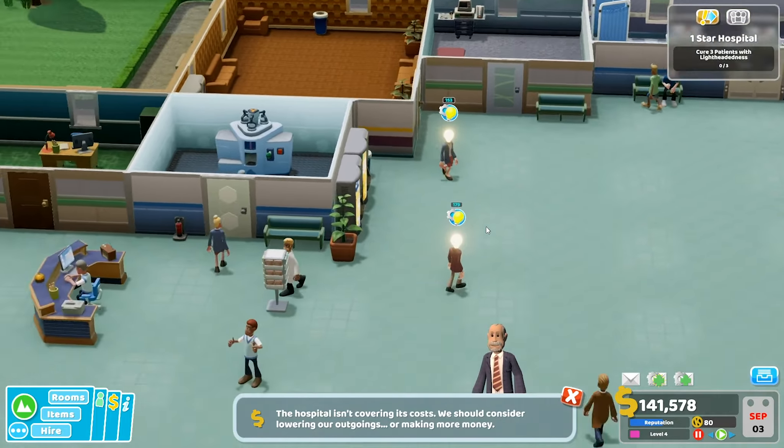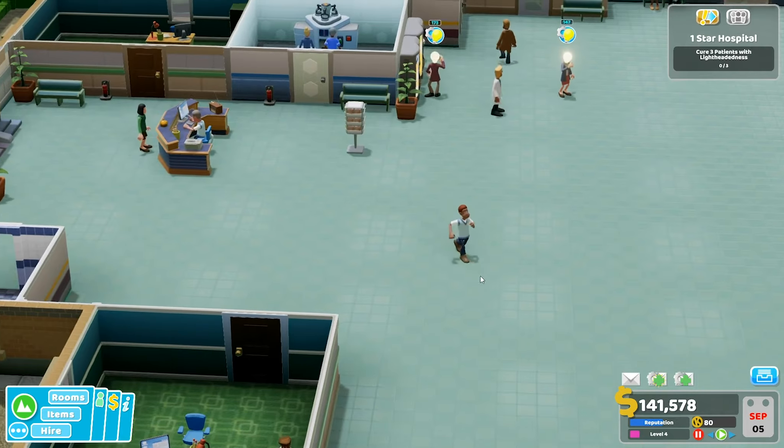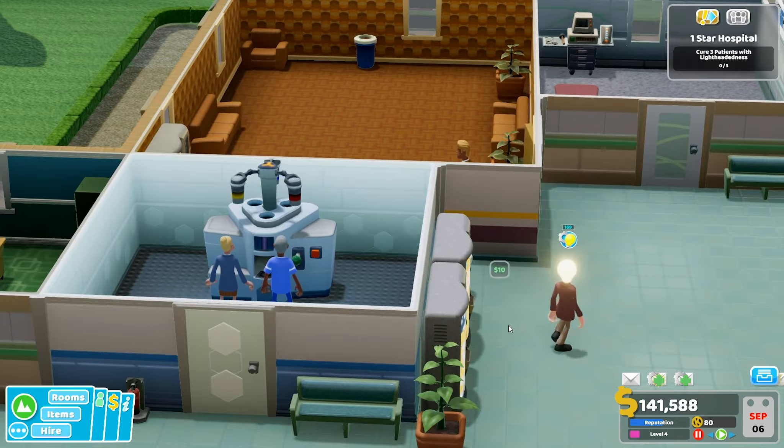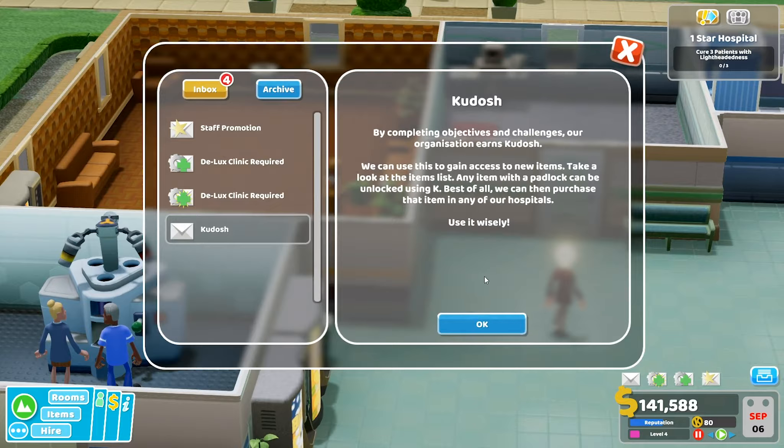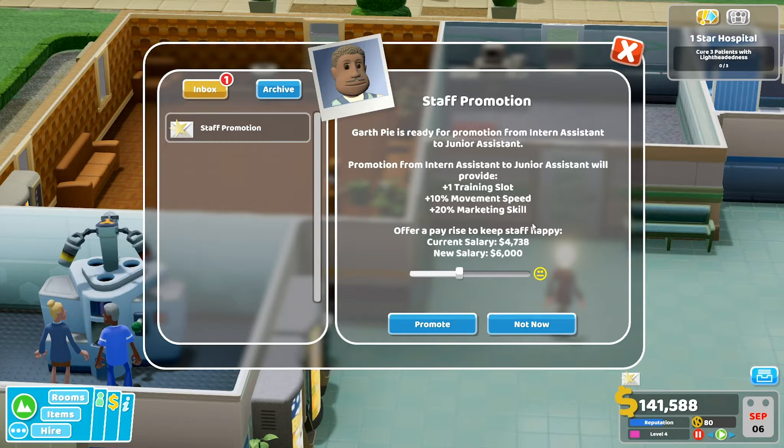We need to make more money — come on! By completing objectives and challenges our organisation earns Kudos. We can use this to gain access to new items — any items with a padlock can be unlocked using Kudos and then purchased. Our doctors discovered a new illness — we need the Deluxe Clinic, it'll cost 21,000 to build.